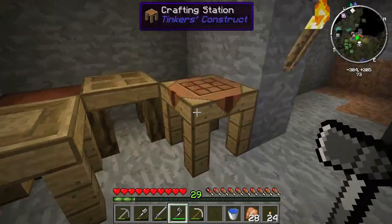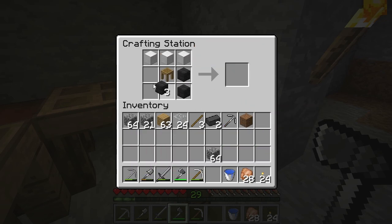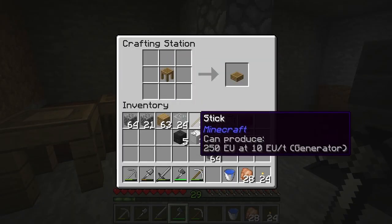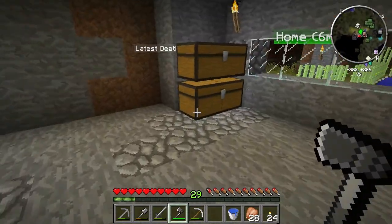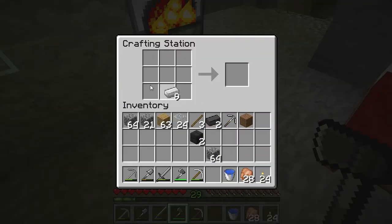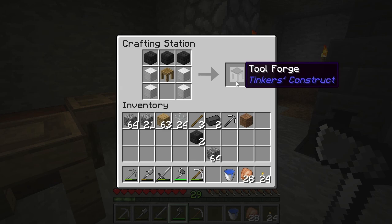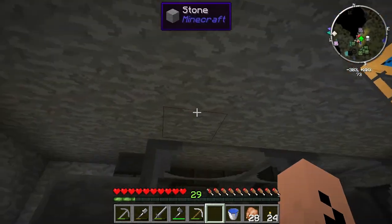What we're going to do right now is upgrade the tool station because I want a hammer. You take the tool station, three blocks of iron — I should have known it was the other way around — one more block of iron, and right there. Bam, tool forge! This is the last upgrade we'll need to be doing, except for making it taller. Now we've got access to the battle axe and the hammer.